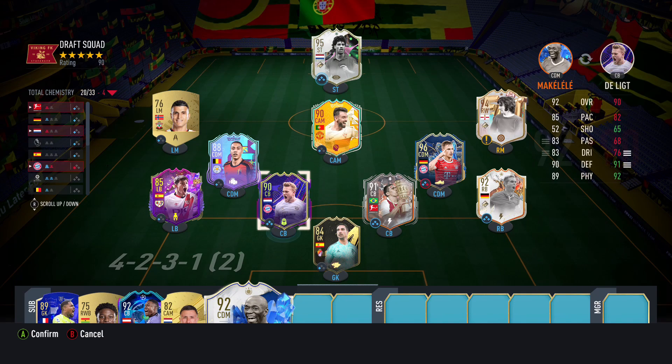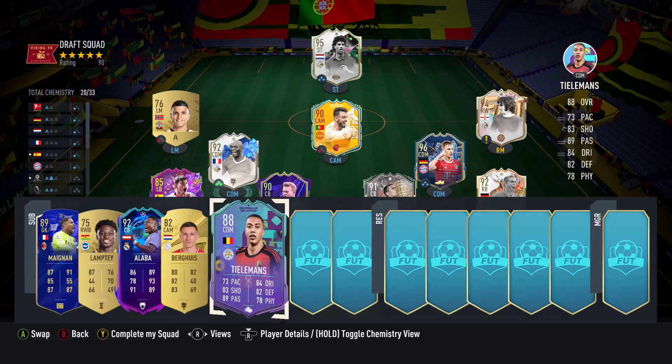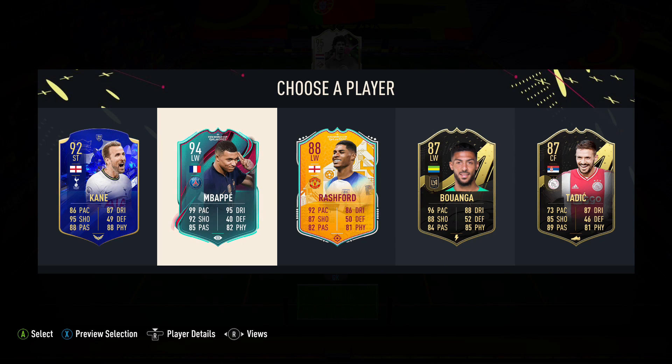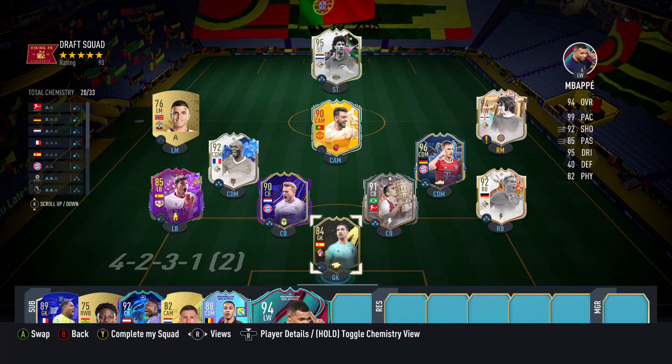We'll throw Makelele in for Tielemans. It's not going to change the chem much, but if we get a couple more Prem players or Bundesliga guys, it'll help. And there we go — we get a 94 Mbappe! That's a really good super sub. I'll probably throw him in on the left mid spot if we don't get anybody better. Easy choice — Kylian Mbappe, welcome to the team.